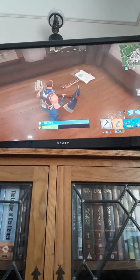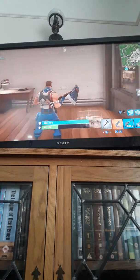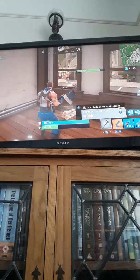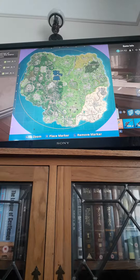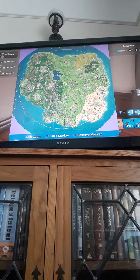Durr Burger's head is still in the game but I'm not actually sure exactly where it is. I think somewhere around Lonely Lodge there's a hill nearby. I actually randomly found the place where the rocket was launched somewhere around Lonely Lodge, so that's the area where you can find it.